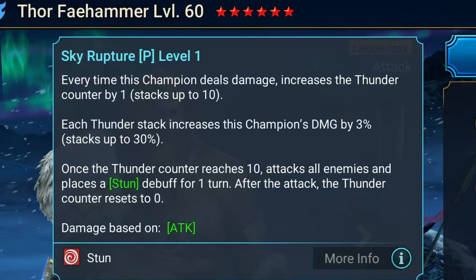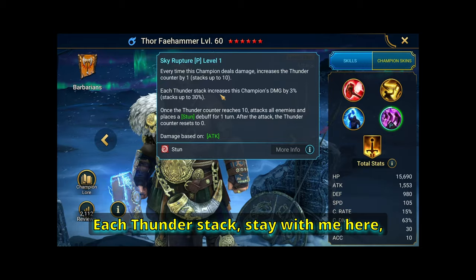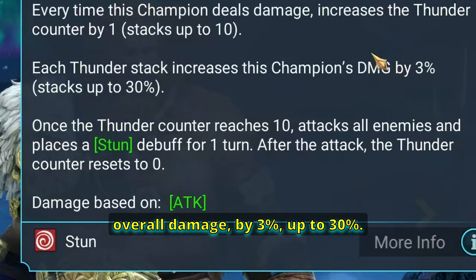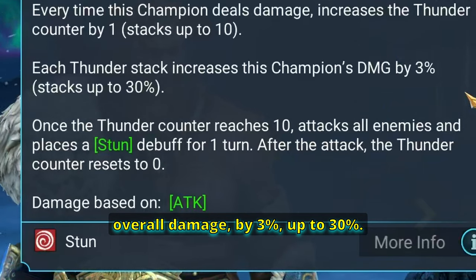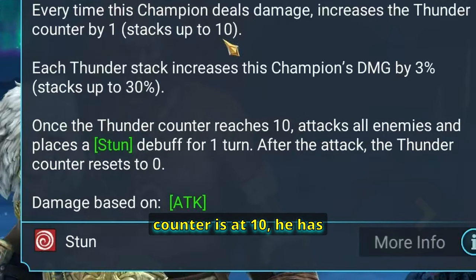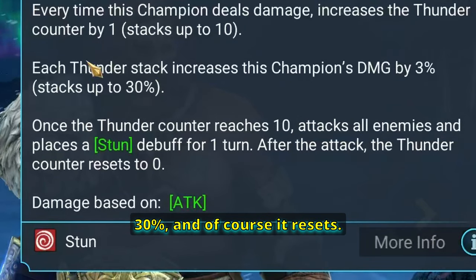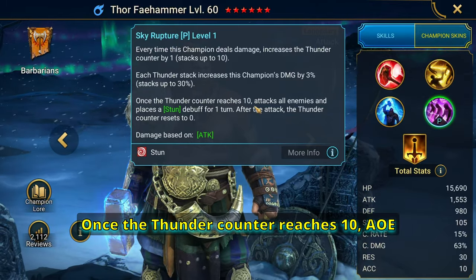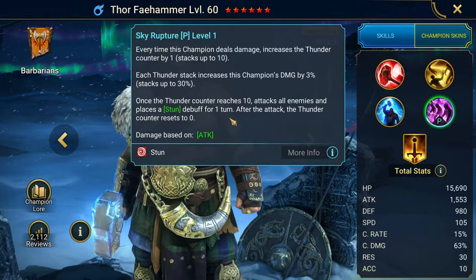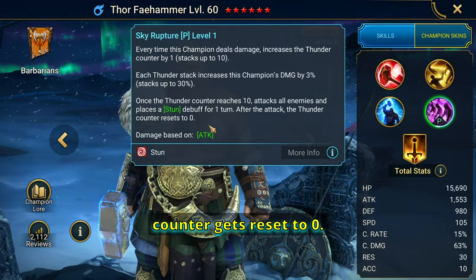Sky Rupture also counts as an AoE and hits pretty hard — it's like getting an extra hit in. Each thunder stack increases this champion's overall damage — not his crit damage, his overall damage — by 3%, up to 30%. So when the thunder counter is at 10, he has a 30% damage increase. Once it reaches 10, the AoE places a stun for one turn, assuming you have the accuracy, and then the thunder counter resets to zero.